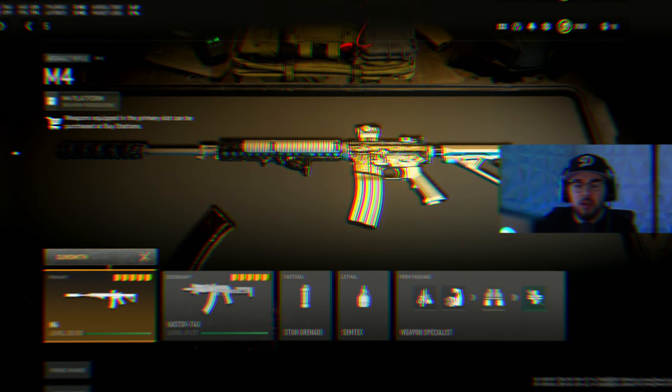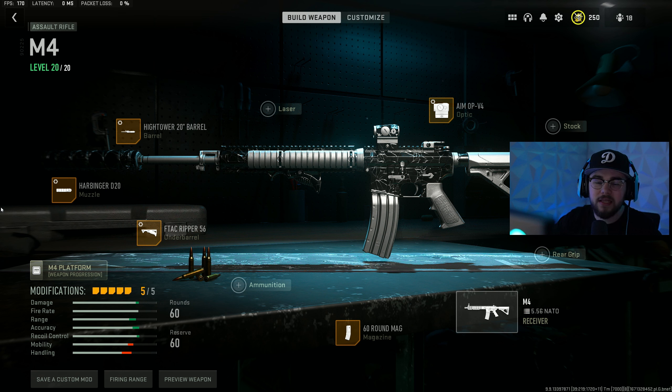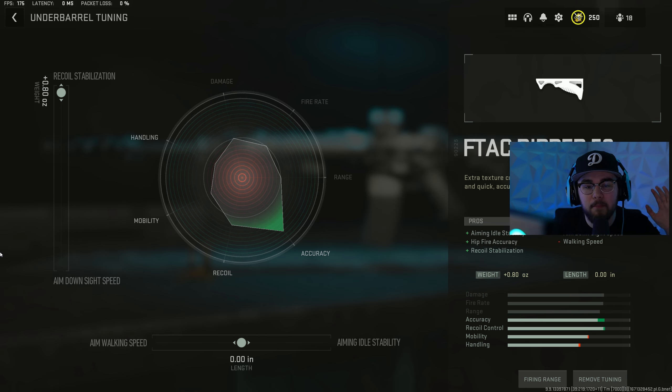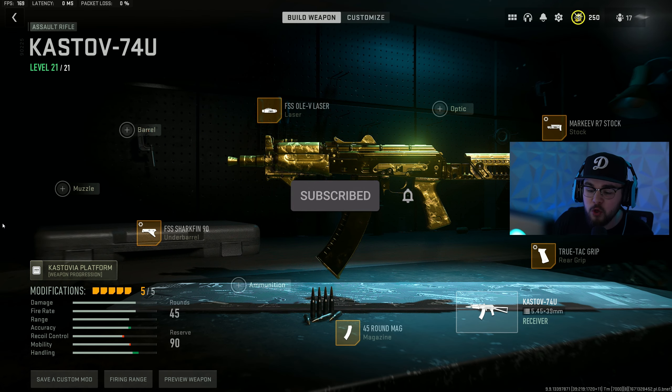Loadout number five: the M4 paired with the Kastov 74U — a very OG combo. The M4 build has the Harbinger D20 muzzle, F-TAC Ripper 56 underbarrel, High Tower 20-inch barrel, Aim OP-V4 optic, and 60-round mag. Tuning: muzzle fully maxed ADS speed and bolt velocity; underbarrel maxed recoil stabilization, bottom bar at zero; barrel maxed recoil steadiness and damage range; Aim OP-V4 zoomed to close with maxed ADS speed.